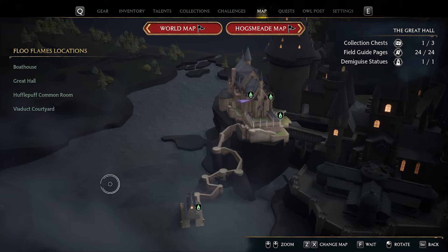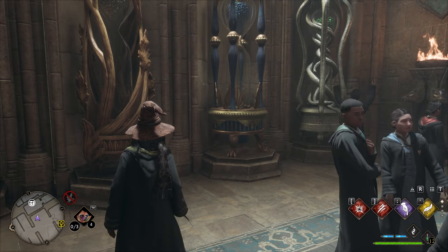Starting in the Great Hall, right in front of it, just run up to the house point hourglasses over here and we find our very first field guide page.